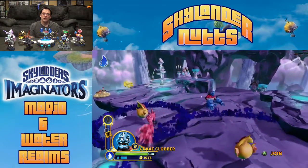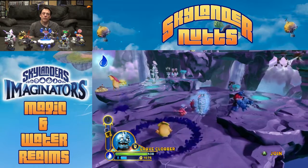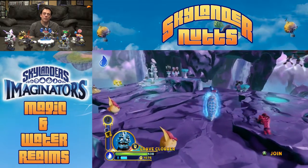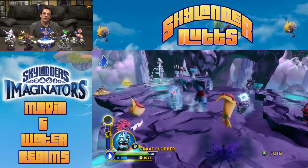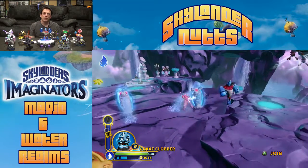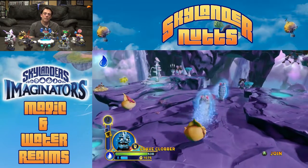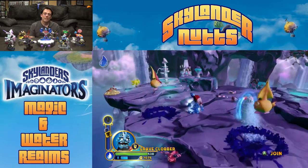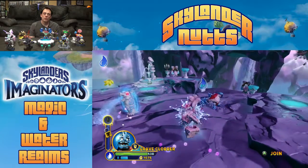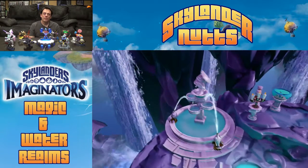Just look at Graveclobber compared to Buckshot. His water fountains are doing 100 to 150 damage, and his punches are quick doing 82 damage each, unlike the 14 to 15 from Buckshot's bow arrows. He's only level 8, not even close to 20. Way different character — he's still kinda slow like Buckshot, but he does way more damage. I think he's got more health too.